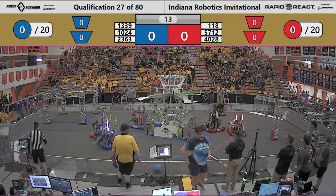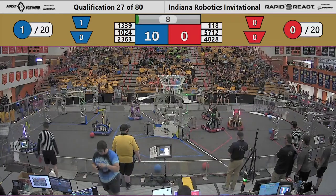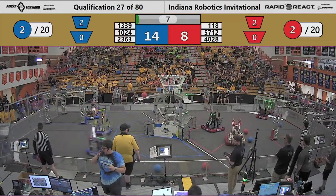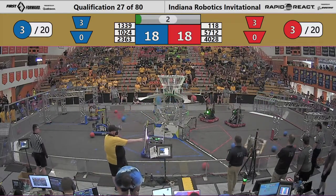And it's on. Blue Alliance striking first, thanks to the Kilobytes. B-squad comes in for the Red Alliance, placing two pieces — check that — three pieces of red cargo.